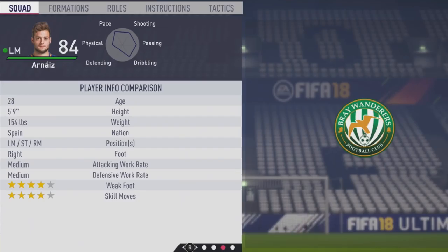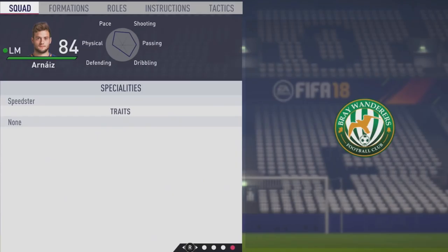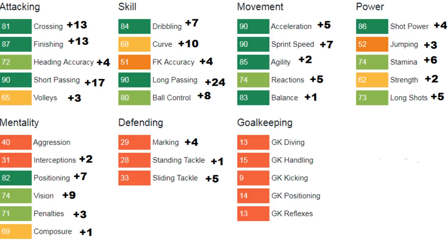He's pretty well-rounded as an attacking player in general, but unfortunately fell short of his potential — which really hasn't happened before. Five foot nine, right-footed, medium/medium work rates, four-star weak foot and four-star skill moves. He ends up adding the speed specialty. Over the years: crossing and finishing up by 13, short passing plus 17, volleys up by three, dribbling only plus seven, ball control plus eight. Long passing up by 24, which is huge. Pace didn't grow too much — acceleration up five, sprint speed up seven, agility up two, balance plus one. Reactions plus five, stamina up six, long shots up five, positioning plus seven, vision plus nine. Very surprising he didn't hit that potential, but still ends up being a very good attacking player.